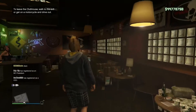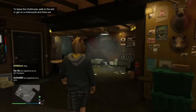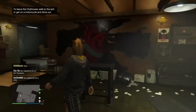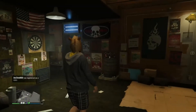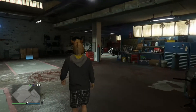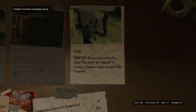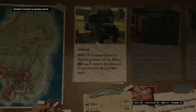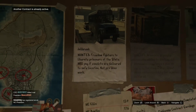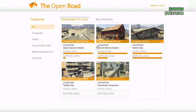Once you get your clubhouse you can customize it any way you want. Getting these cosmetic upgrades doesn't actually do anything for you, it's just a different look. You can store bikes in the garage and get a custom shop to work on them, as well as the option to do MC contracts which give you a little more money. The primary function of owning the clubhouse though is to give you access to the MC businesses.